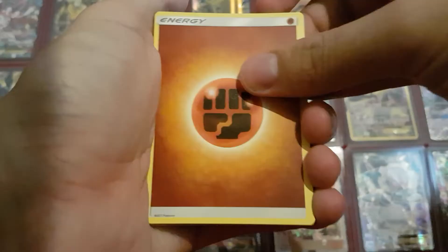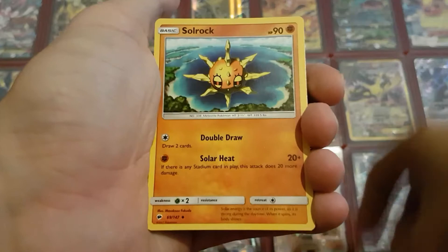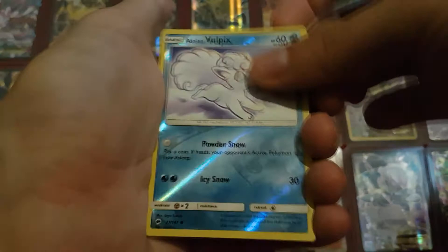So we have the first pack: a Fighting Energy, Riolu, Stufful, Merill, Pansage, Espurr, Simipour, Solrock, Kiawe, Alolan Vulpix Reverse Holo, and a Shedninja.